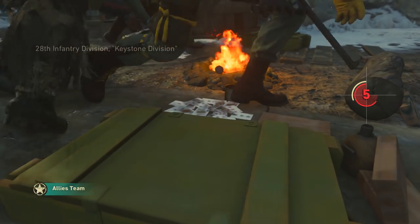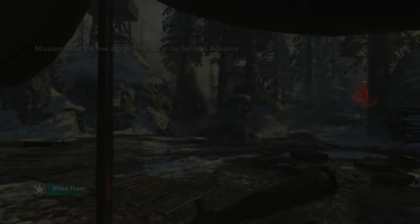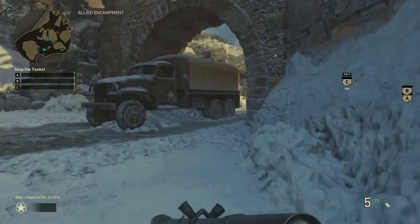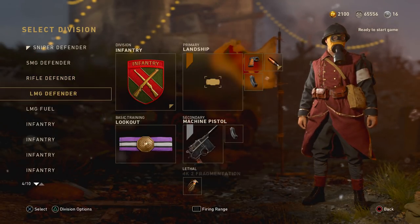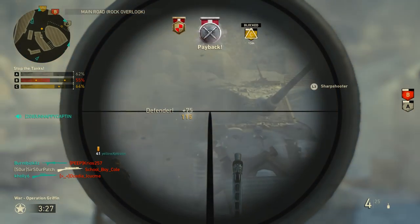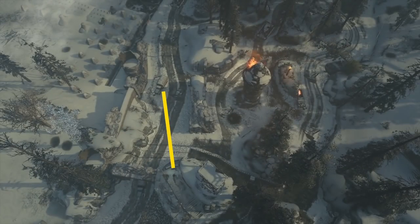So we return to the Battle of the Bulge, this time on the Allied side, as we fend off the German offensive campaign. In the first section we're trying to stop two of the three tanks from being escorted across the line. As far as class building goes, honestly, pretty much anything will work. Here are some random ideas. Defending classes are never as interesting because the focus isn't on a unique objective — the focus is more or less on winning gunfights, so there isn't a whole lot I can tell you there.